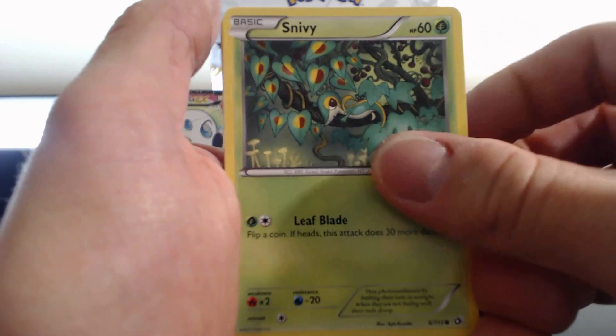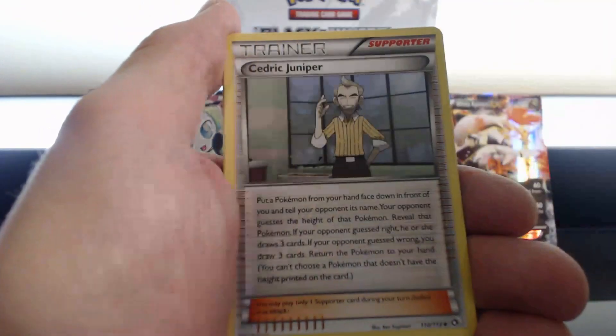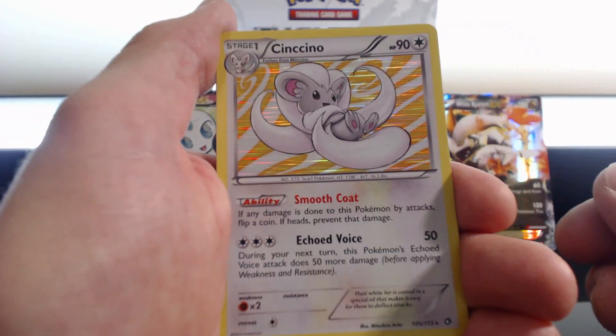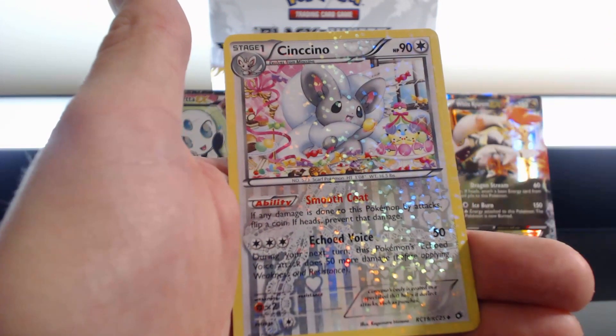Gothita, Snivy, Oshawott, Minccino, Elesa, Carnivine, Cedric Juniper, Cinccino. Nice! Holographic Rare, followed by a Gallade Rare, and a Cinccino! Minccino, Cinccino, Cinccino again.